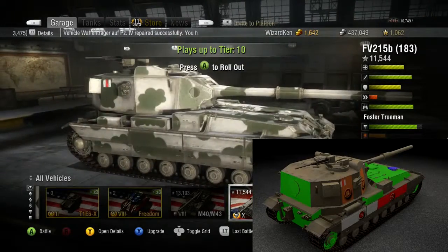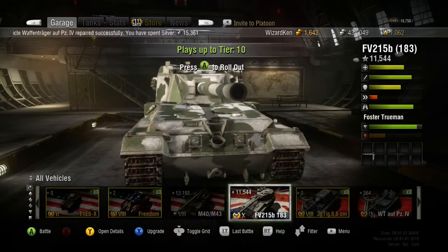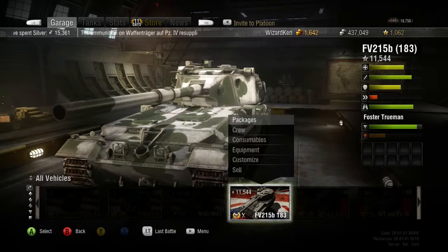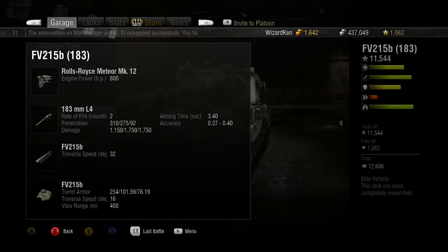Let's take a look at the equipment and some of the other things that make this tank good and bad. Going to the packages — there's nothing really to unlock, but let's talk about the damage and stats. You can only fire two rounds a minute, so that's a 30-second reload, which kind of sucks. The aiming time is 3.40 seconds, which is pretty bad compared to the Waffenträger E100. To be honest with you, in a one-on-one battle the Waffle's going to win pretty much every time.